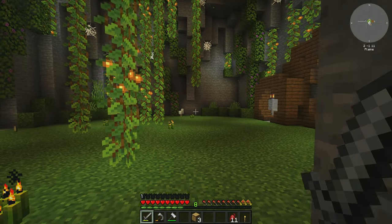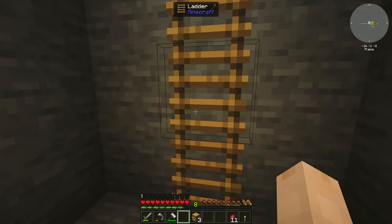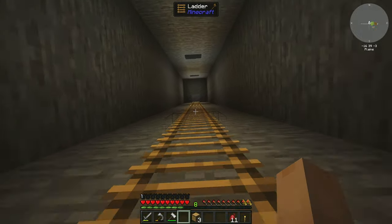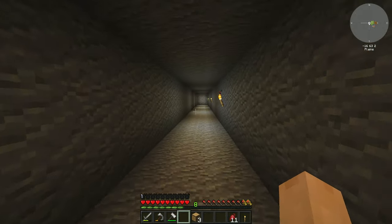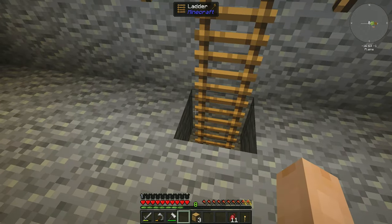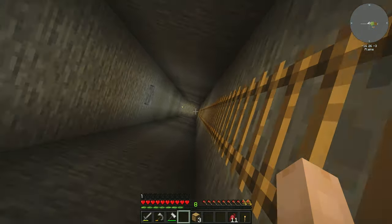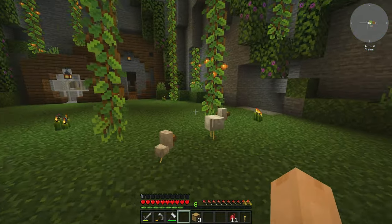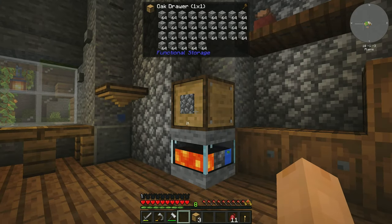Over on this side of the base, I made some ladders and dug up to get andesite. The Y level for andesite is 55 at a minimum — I'm up at about 59 so it's just solid andesite. I dug out until my hammer broke and got us a bunch of andesite. If we keep going up, eventually we'll get to deep slate. That's all I worked on in between episodes, other than resource gathering and processing.